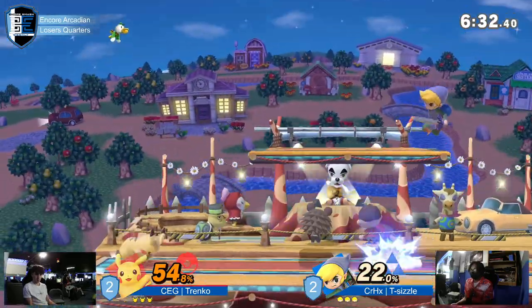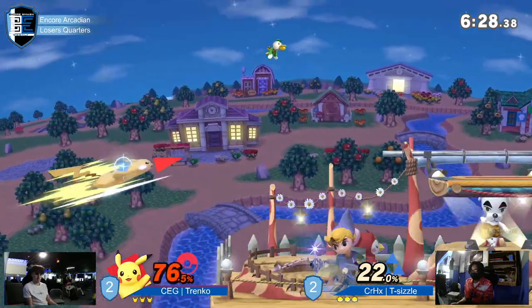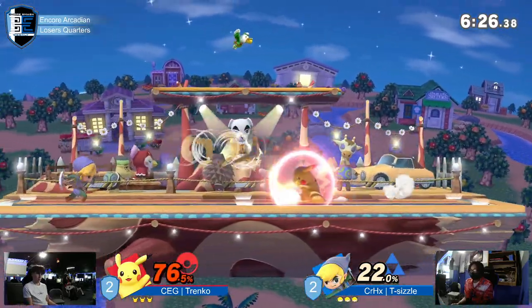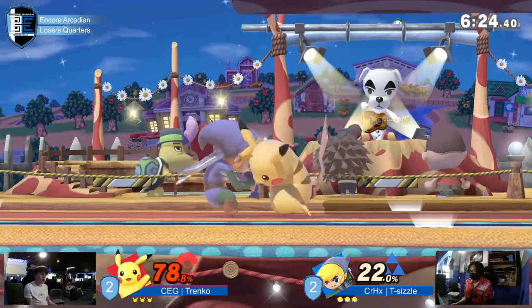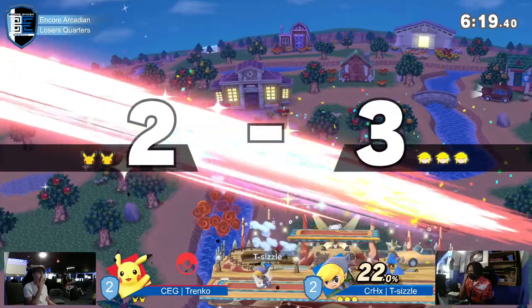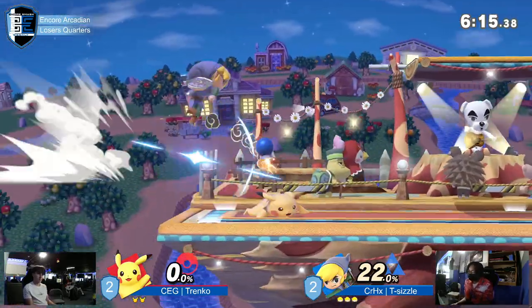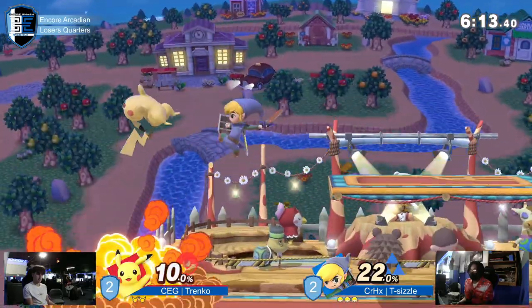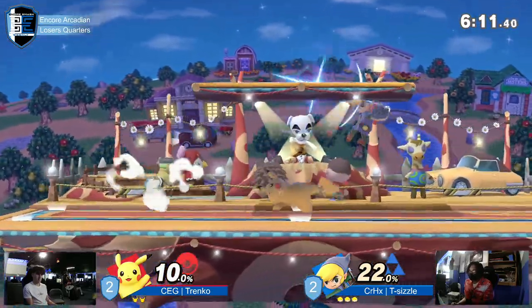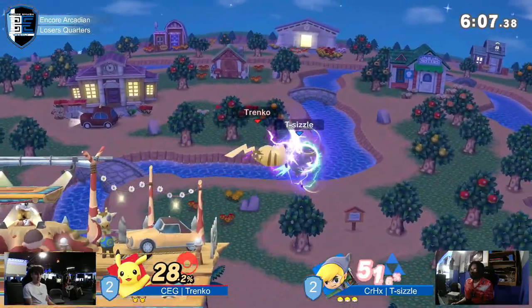One thing about T-Sizzle is that he's very confident in his ability to box, his ability to outplay his opponent and catch them on their aggression. He is absolutely scrapping with Toon Link, but the setup game is just as strong. And he just knew — what a puttie. He just knew. Standing with the bomb for a solid second — the confidence is still here. Quick combo, has him offstage.